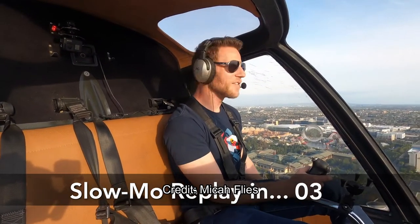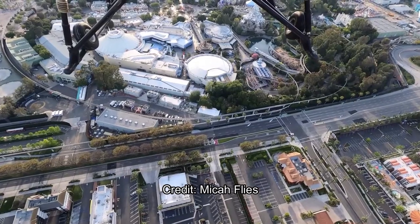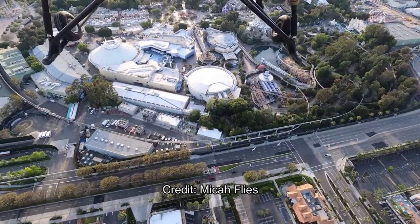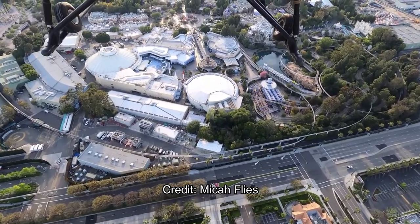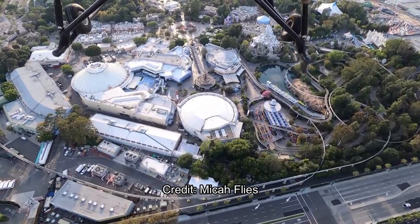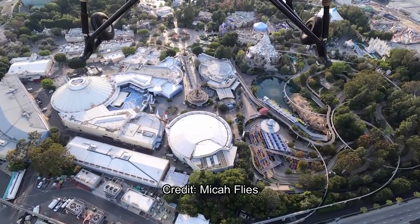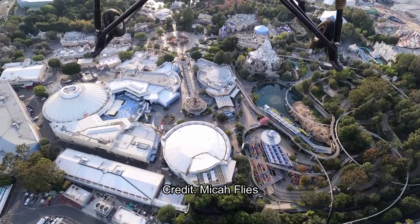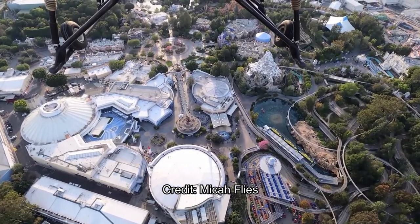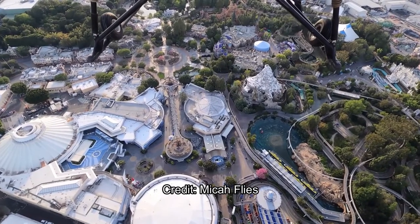So here we are again, back into Tomorrowland. You can see the stairs are basically finished — at least the construction walls are gone. And they've already added the theme to the stairs. It looks like the construction walls from both the upper level and the lower level are gone, so this should be opened up as soon as the park is opened up.